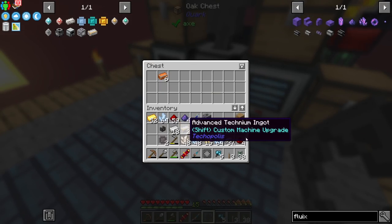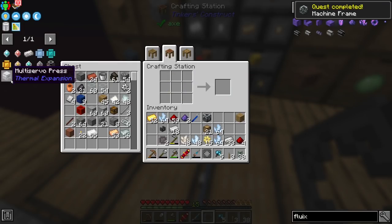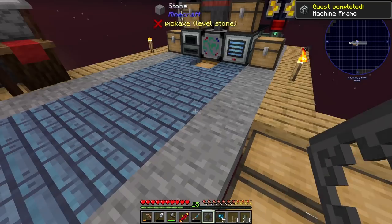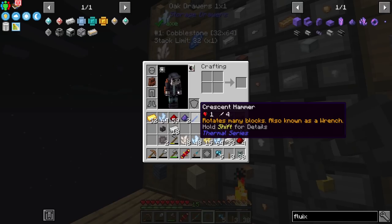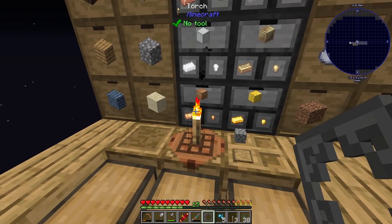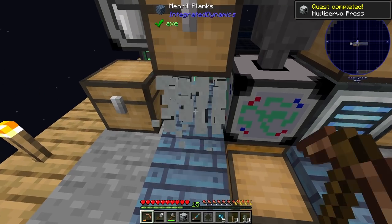There's our first machine casing - that's awesome. Then I guess we need the actual machine frame, which is going to be two advanced techium. I think I have enough to make about four more of those. Go ahead and grab the machine frame. Then we'll grab the multi-servo itself. Need constant gears - I got two of those. Need an iron block and a couple bronze, and we are good to go.